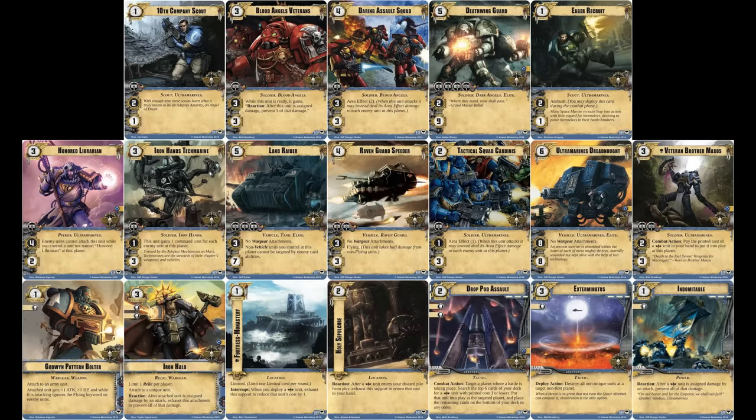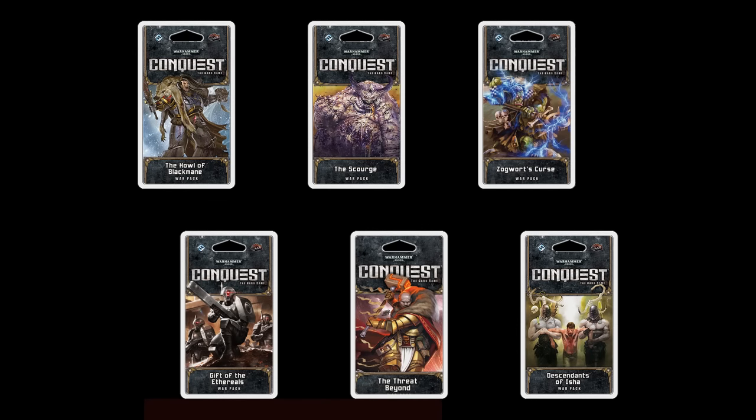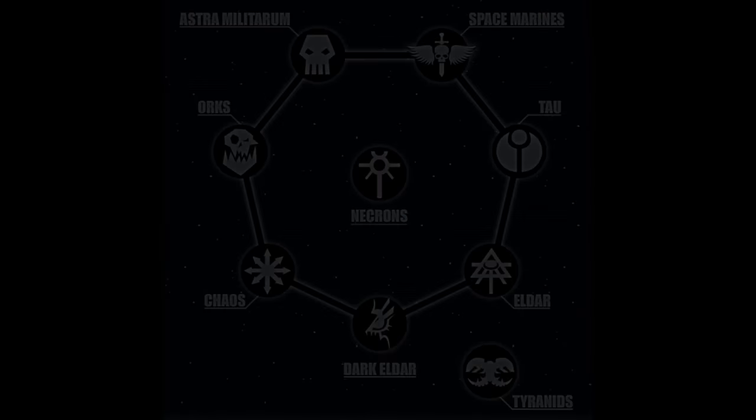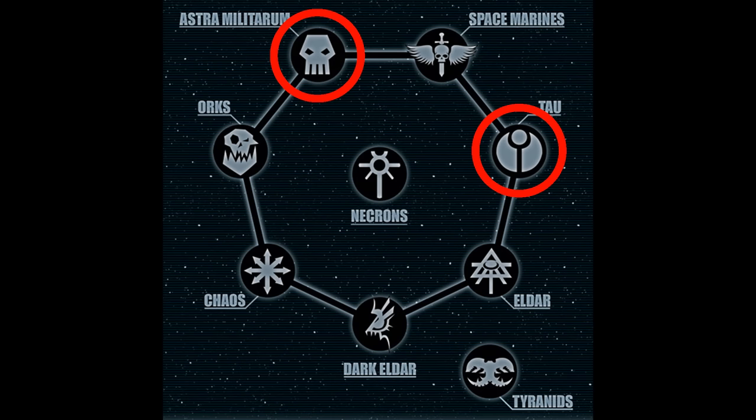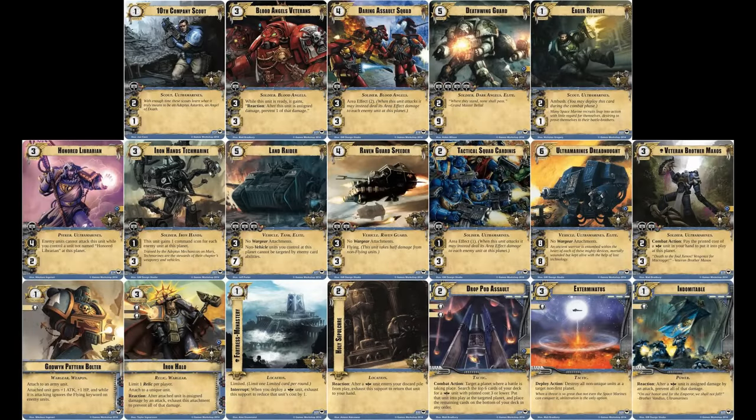In this video, I'm only going to be discussing card combinations and synergy in the context of the core set alone, but in later videos I'll be reviewing each and every one of this game's released and upcoming Warpacks and Deluxe expansions. Although this video focuses on card analysis from the perspective of a Space Marines player, I'll touch on synergy with the loyal Tau and Astra Militarum allied cards when appropriate. Be sure to mention your personal favorites in the comments below.